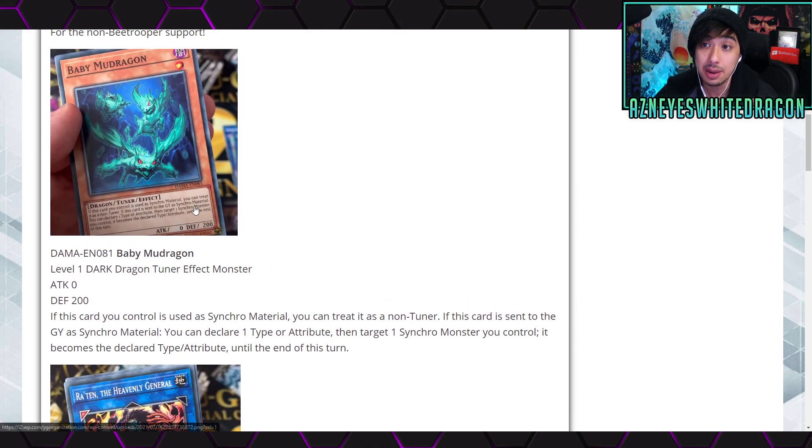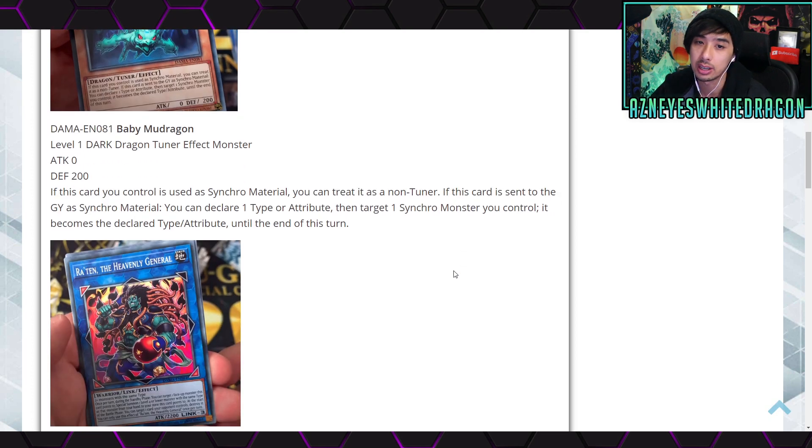We have Baby Mud Dragon — a Level 1 Dark Dragon Tuner effect monster with 0 ATK and 200 DEF. If this card is used as synchro material, you can treat it as a non-tuner. If this card is sent to the graveyard as synchro material, you declare one type or attribute, then target one synchro monster you control — it becomes the declared type or attribute until end of turn. This is definitely going to make an impact since you can select whatever you want — potentially using it as a stepping stone to make things that normally can't be made.